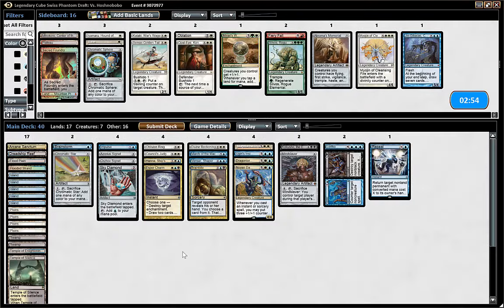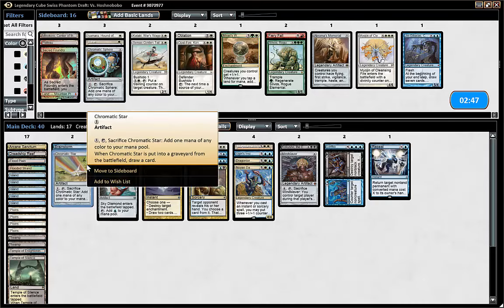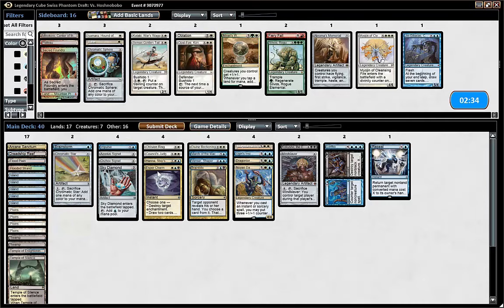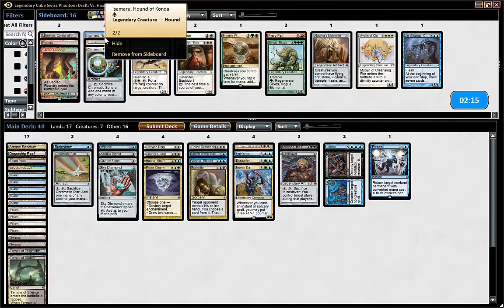He was mana screwed. I think I was wrong about which one — sacrifice, add one mana of any color. So chromatic sphere is better than the star because the sphere you can choose the color afterwards. I don't know — I think it's the star. You're the Tron player. It was a long time ago. So he's playing creatures — Kataki is not super. What is this? Training counter — yeah, I don't want that.